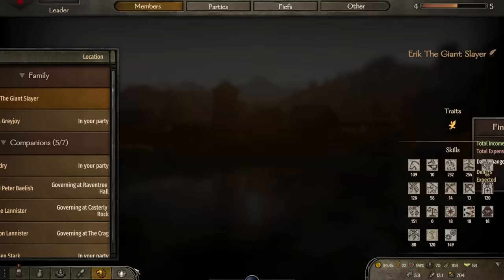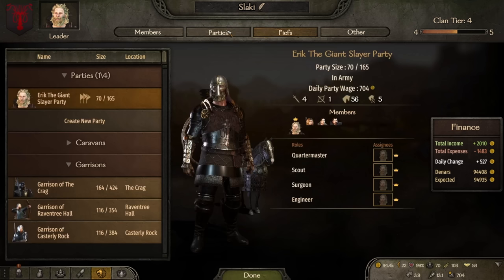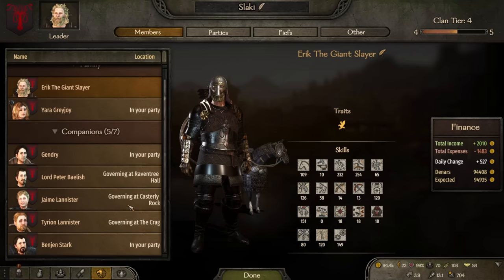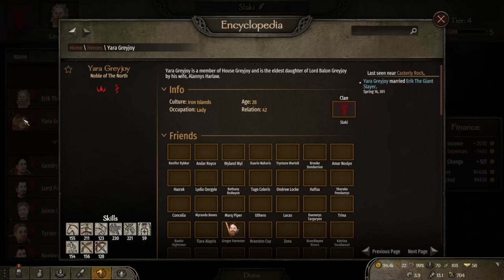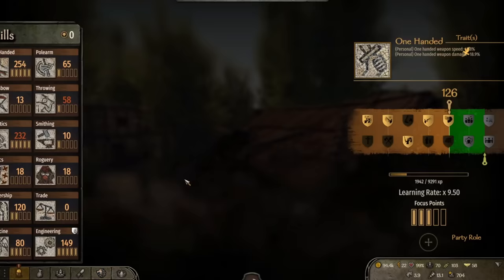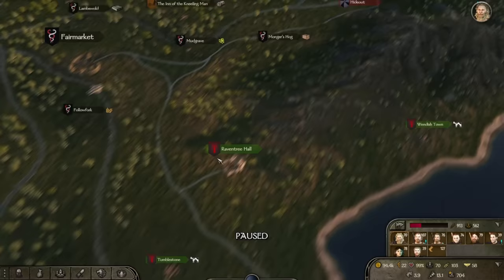Raven Tree Hall is not doing that great actually, but loyalty is stagnant so that's okay. Benji Stark is here. Now you're a Greyjoy - still no children, and it's starting to become a problem. Your charm is literally non-existent. Although she does have the fertile perk, so fair enough.